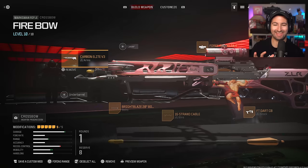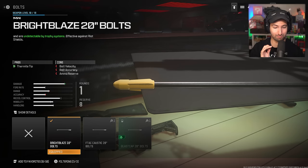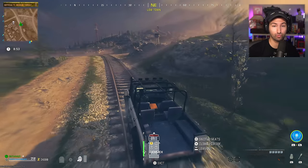If that doesn't prove how OP the crossbow is, I don't know what will. Here is the loadout I've got for what I'm deeming the 'Fire Bow.' The most important thing to have on is the Bright Blaze 20-inch bolts — these are the fermite-tipped bolts that just do insane damage. If you want to see more OP weapons in Zombies, let me know by clicking the thumbs up, and there might be another OP gun on your screen right now for you to click.